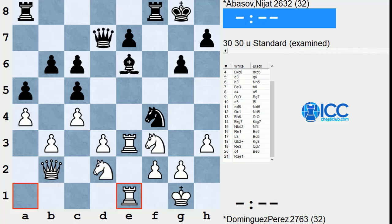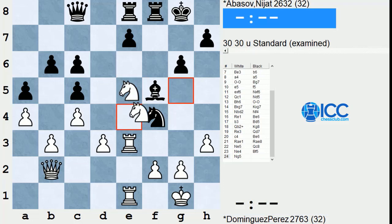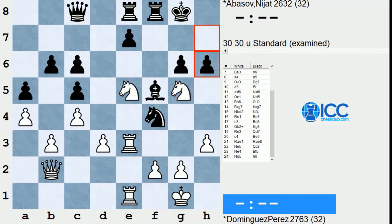Dominguez drives the Bishop away to make sure his King is safe, and then his Knights start jumping in. We get to this position after 24 moves. The opening has gone well for Dominguez. He could just retreat his Knight to f3 and have a good position, but he thought he saw a tactic with Knight g4, opening up his Rook to come in and take on e7.